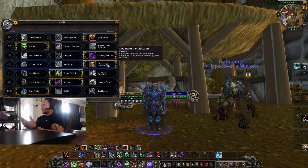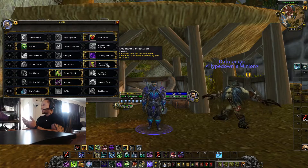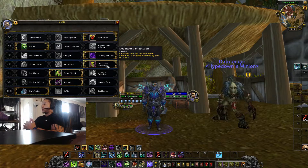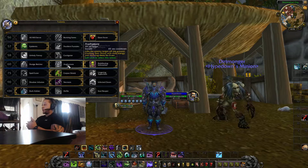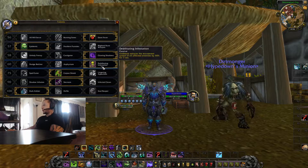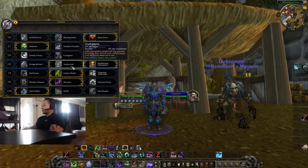Debilitating Infestation — Outbreak reduces the movement speed of all infected enemies by 50%. This is my RBG and battleground spec, and I'm going to be using Outbreak a lot because they changed how it works. It's cool to constantly slow people with an AoE slow. A fixate is nice but it has a 45-second cooldown, whereas this gives a constant benefit. For dueling and arenas you'd probably want Asphyxiate instead.